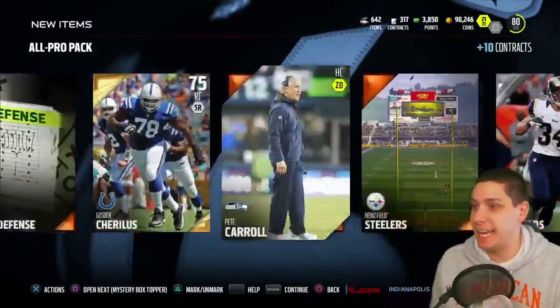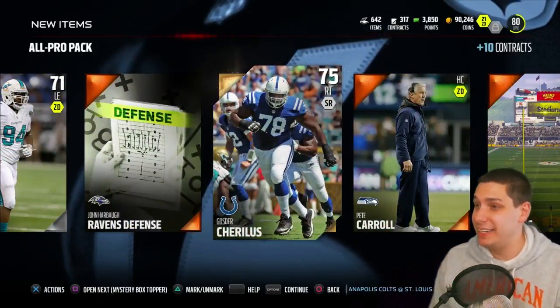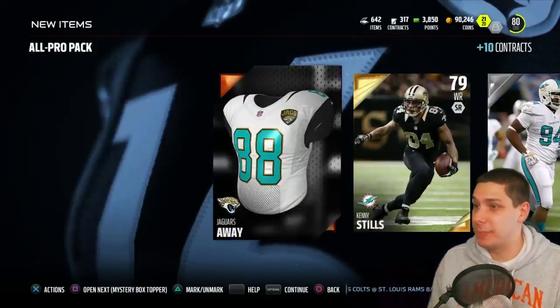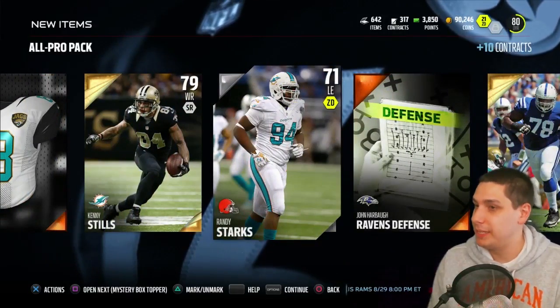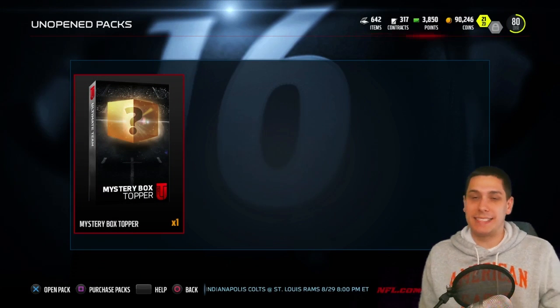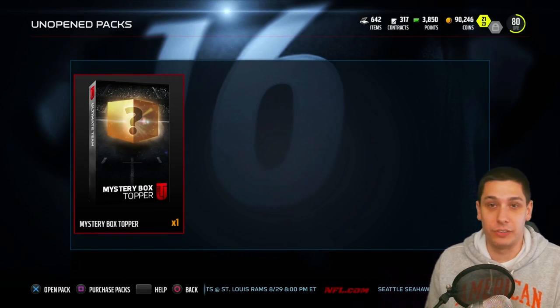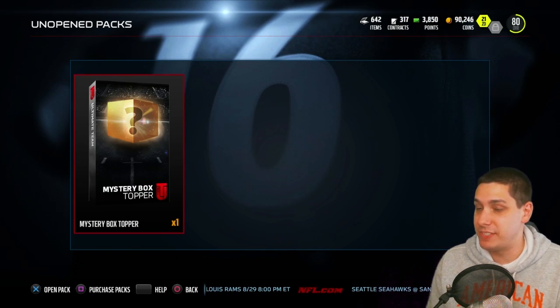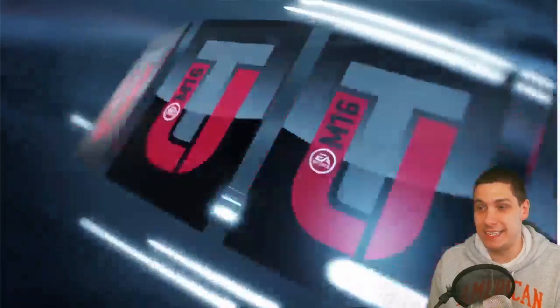We opened up seven of those things and didn't get even one elite. Best player was probably Orlando Franklin — dear god, that's brutal. I mean unless I pulled something really rare — if you guys tell me Randy Starks is there I'll be happy. Let's open up the final thing we have, which is our mystery box topper. I have no idea what's in these things — they're like the little Christmas presents from Madden 15 or like the Easter eggs and stuff. I have no idea what's in it, so hopefully it's something decent.